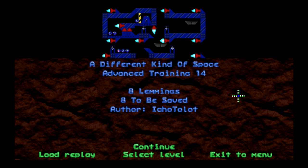Howdy y'all, I'm Around the Wheel. You're watching the Neo Lemmix Introduction Pack. Today we are on level 14 of Advanced Training and it's called A Different Kind of Space.